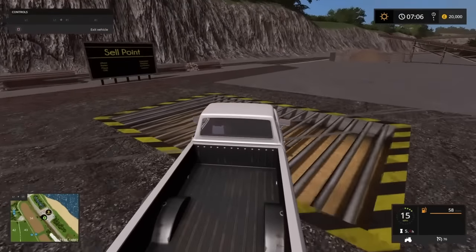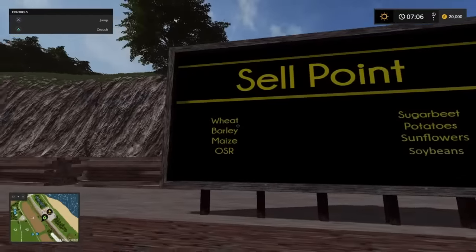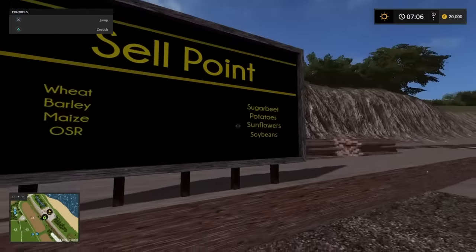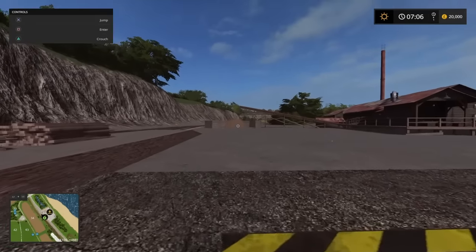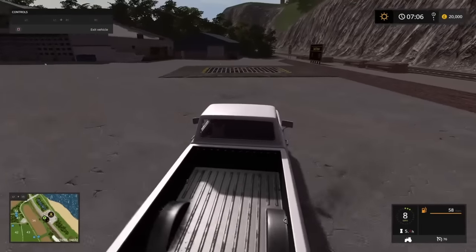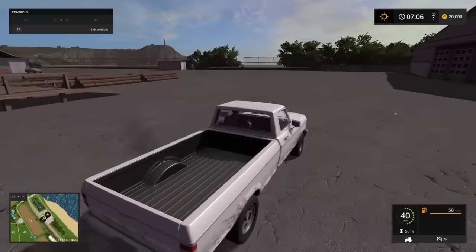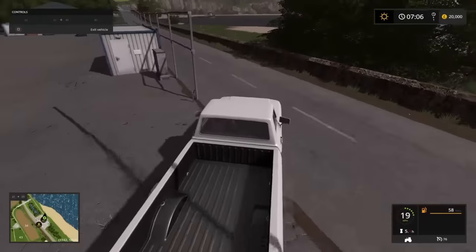I'll jump out quickly to show you — wheat, barley, maize which is corn, OSR which is canola, sugar beet, potatoes, sunflower and soybeans. Then just in front we've got our wood chip sell point. That's your lumber yard, timber yard, sawmill — whatever you want to call it.